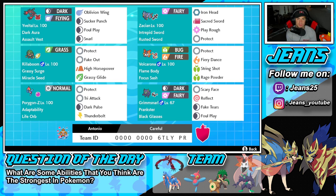Middle left is Rillaboom — just one of those Pokemon that is good on any team. He's got Grassy Surge as his ability alongside the Miracle Seed as his item, with Protect, Fake Out, High Horsepower, and Grassy Glide for a great moveset.